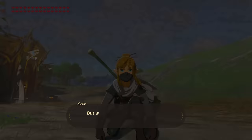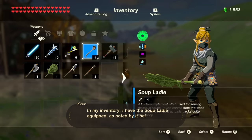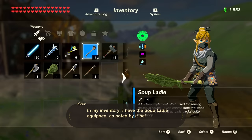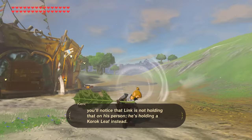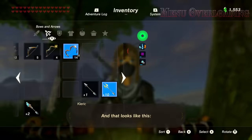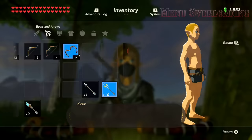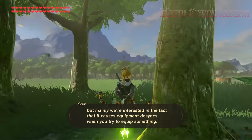What the heck is equipment desync? It's when what Link has equipped in his inventory and what he has equipped on himself does not match. For example, in my inventory I have the soup ladle equipped — noted by it being highlighted in blue. However, when unpaused, Link is not holding that on his person; he's holding a Korok leaf instead. This is an equipment desync. But how do we reach this holy grail? The easiest way is through the power of menu overloading, and that looks like this. It makes a lot of in-game functions fail to register, allowing for equipment desyncs when you try to equip something.